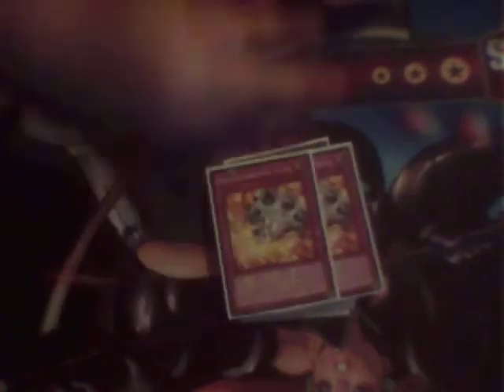Then the traps — it was a very slim count, but mainly to stop traps. Two Breakthrough Skill, one Emptiness. I would have played two Emptiness if I had another one, but I'll probably get some when the Legendary Collection comes out. One Compulse. And then the key card to my weekend was two Royal Decree. I was maining this all weekend long. When I played against the Yang Zings, I would just set, flip Decree, and win.